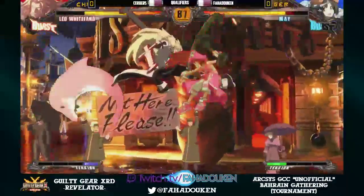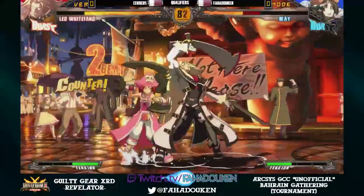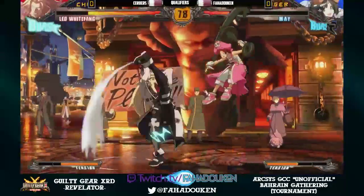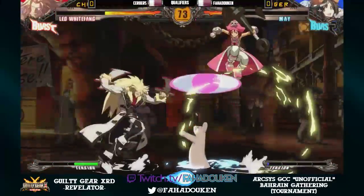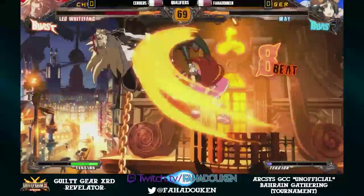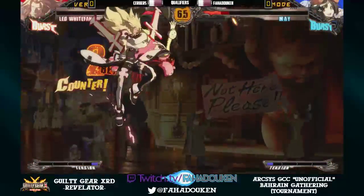That was almost inch-perfect there, but almost isn't good enough. There's the 5H anti-air. Just steps back with the stance K. Stance P that time for an anti-air. YRC's in order to be able to chase after the tech. There's the beach ball — big counter hit. It's going to be able to Nsenga, just barely. Leo's big frame really assisting Mei there.